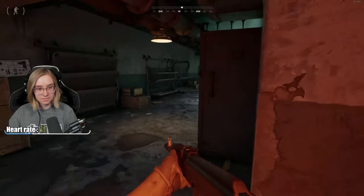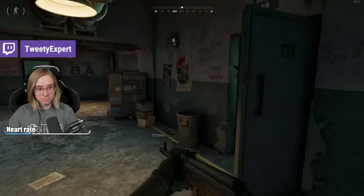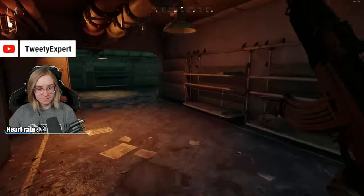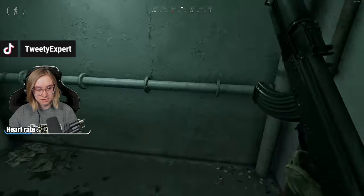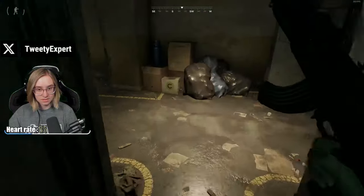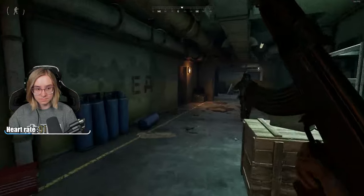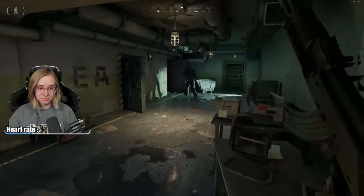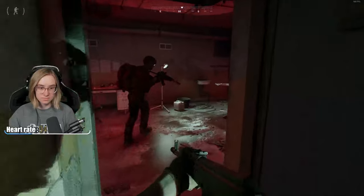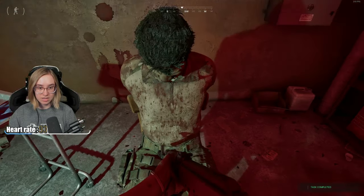You don't need a tracker, you just need to touch the body. You'll find the room on the level 2 sub floor, which is the most bottom floor, towards the Lima 2 extract side of the bunker.